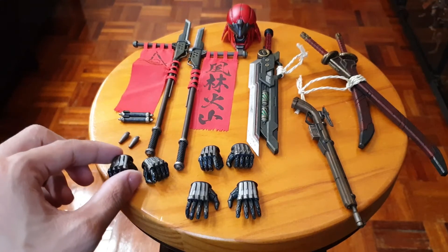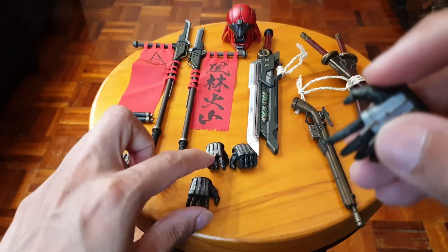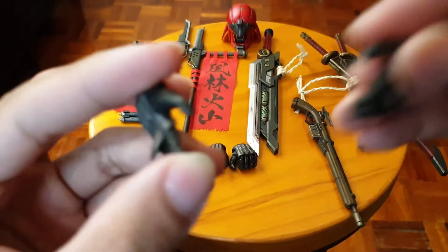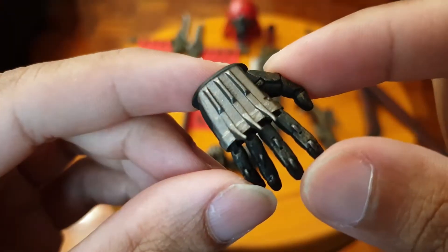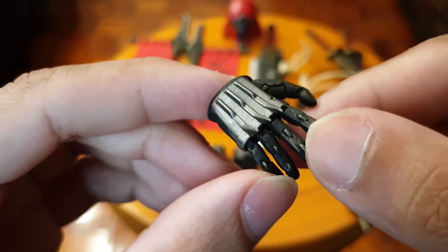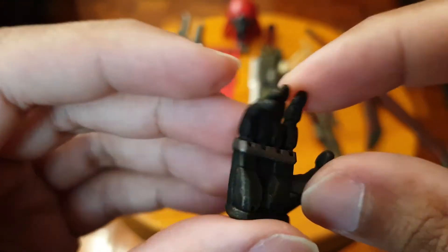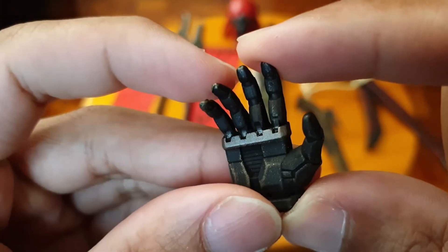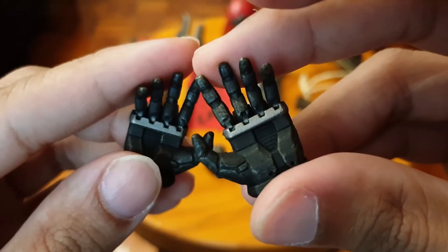He also comes with some hands. We've got some open hands — these are robotic-looking hands. You can see there are little rivets here. These things are detached by metal parts, so this guy is obviously a robot, or maybe just his hands are robotic. Actually both of his hands are robotic — so is he a cyborg?